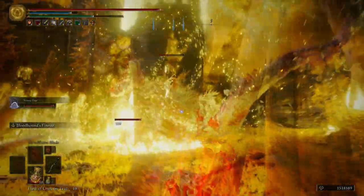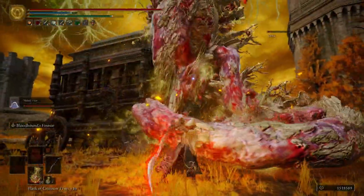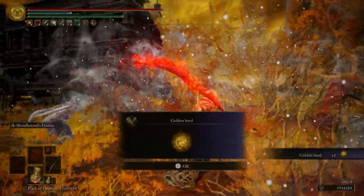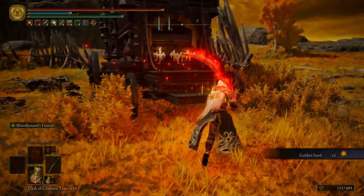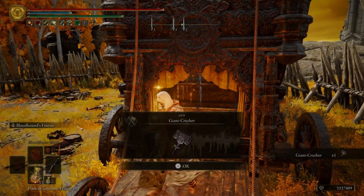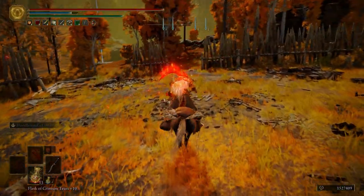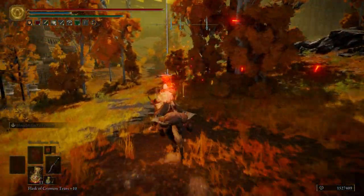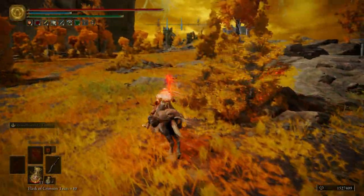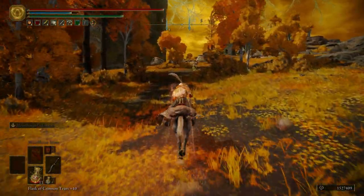Back away — didn't back away far enough, I guess. That was very close — you almost got me there. So we get a Golden Seed for killing that boss, or mini-boss really. And we can get the Giant Crusher — pretty good strength weapon. Over there you can see that we have a marker down. We're not going to get it just yet. We're going to veer off to the south and go up to this church, and then on our way back down we'll grab that item.